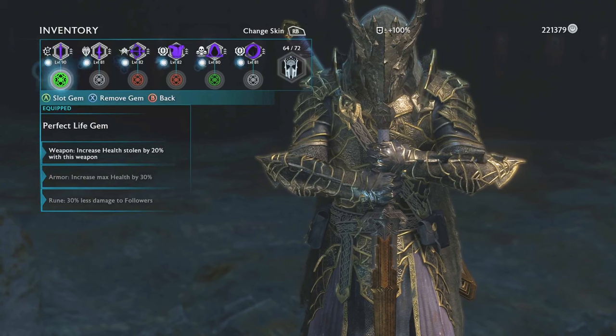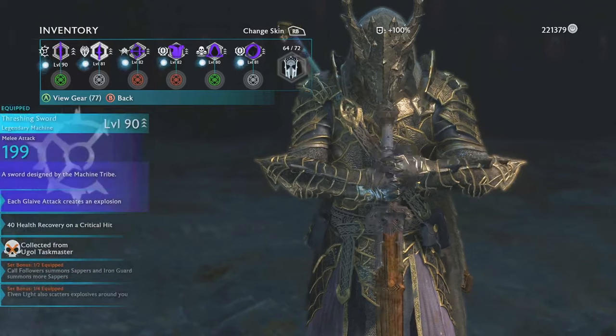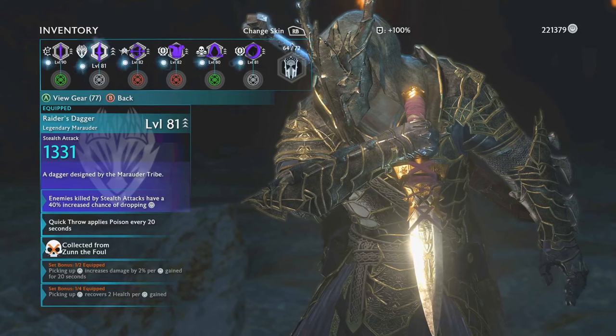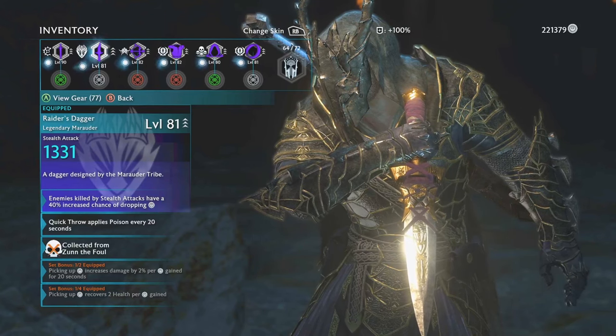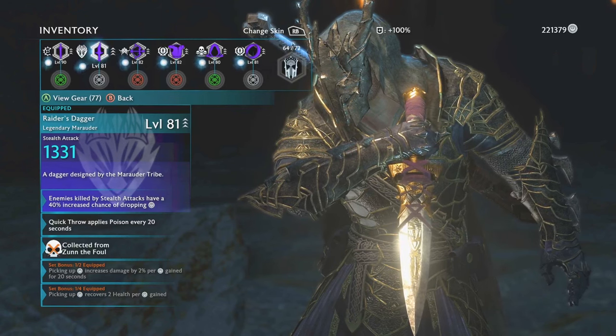I'd also recommend using a red gem just to increase your attack damage if that's what you want to go with. Next we have my dagger. Nothing insanely special here. The main thing is I love the quick throws, so I'll change daggers between having a poison quick throw or having a fire quick throw — that's the main thing when it comes to daggers for me.